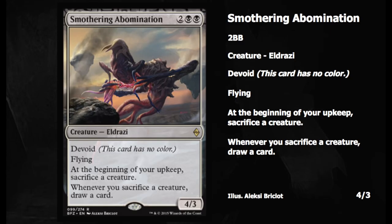Liliana of the Veil is obviously one of the most dominant cards in Modern. The problem with this Lily is you have to flip her. Now if flipping the card is actually advantageous, then you don't need to worry about it. I was hoping she would get something that would make her easier to flip to her planeswalker form, and this definitely seems like that card.